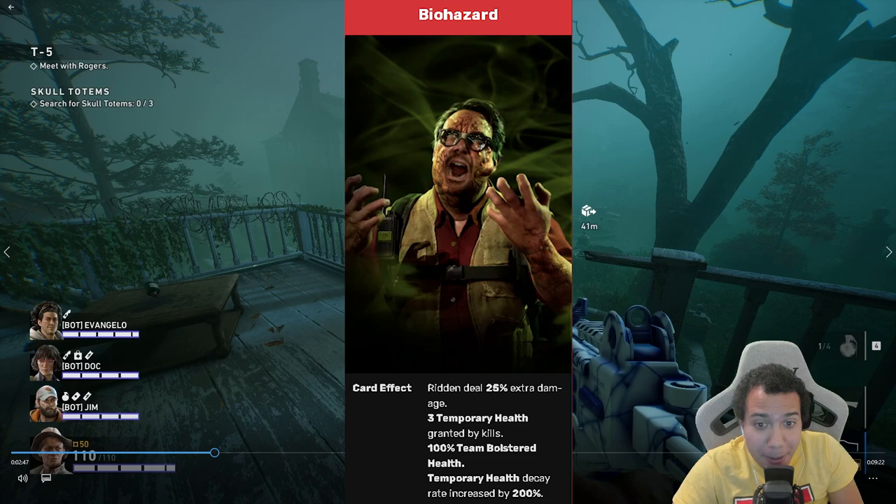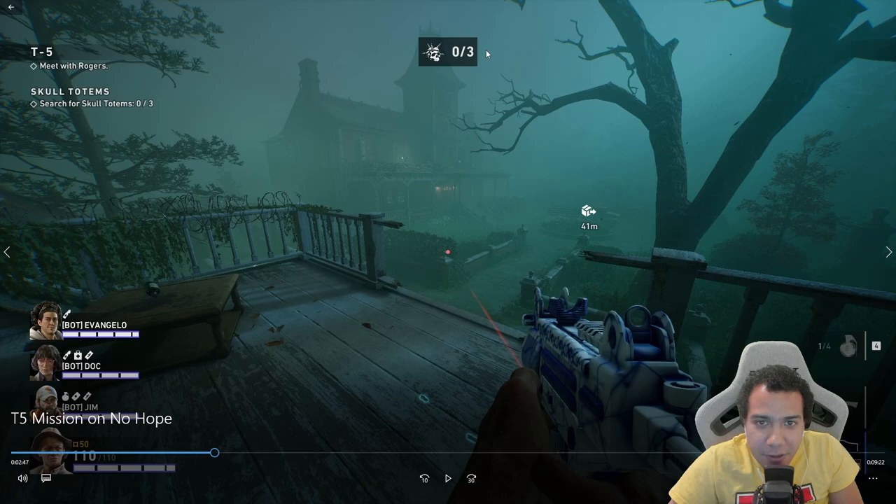I love when this card happens because I get to use pipe bombs. When you throw a pipe bomb, the ridden swarm it, and when it explodes you get all that bolstered health — that's beautiful. A lot of times you'll get hit randomly, but as long as you have bolstered health you should be fine and shouldn't die.